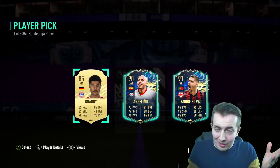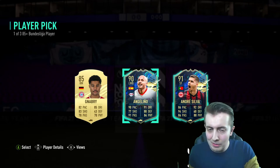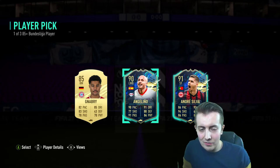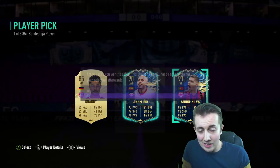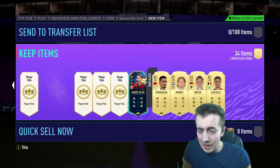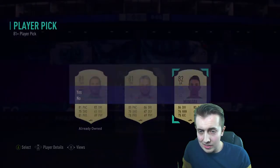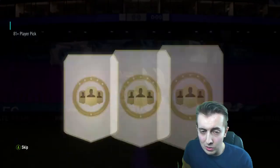Didn't mean to open it, but we get — it's the classic, I've seen this so many times — the partnership of Angelino and Andre Silva. I guess we'll take him, he's 91 rated fodder. I did kind of forget I already had it, so it is what it is.